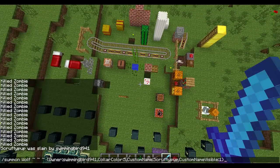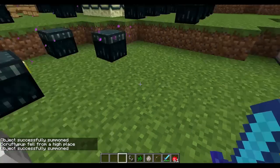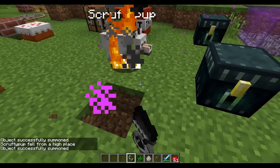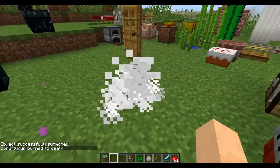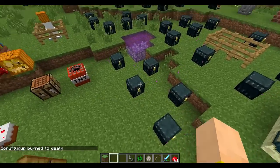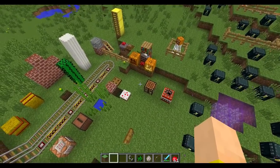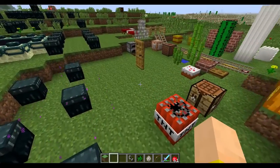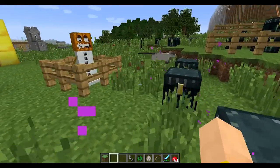If I spawn him up in the air, he'll just fall, and it says he fell from a high place. If I do it down here and light him on fire, that's another way you could see a death message. So what this is, basically, is pets that have a name. Right now, only wolves will actually have death messages in the chat like they're a player.